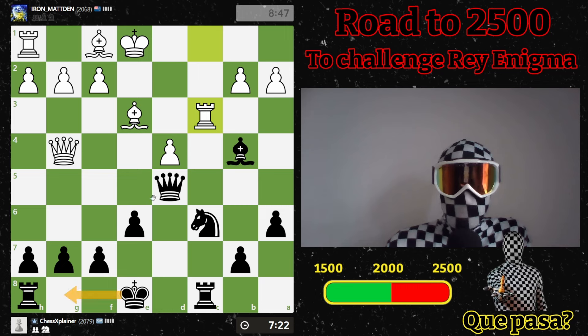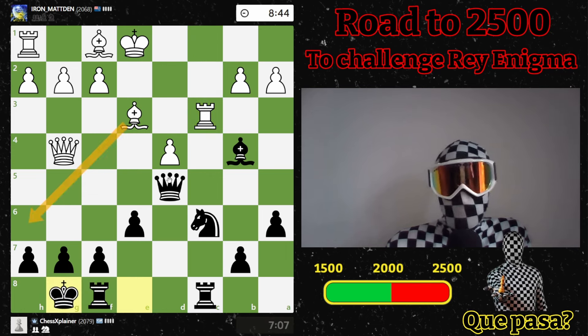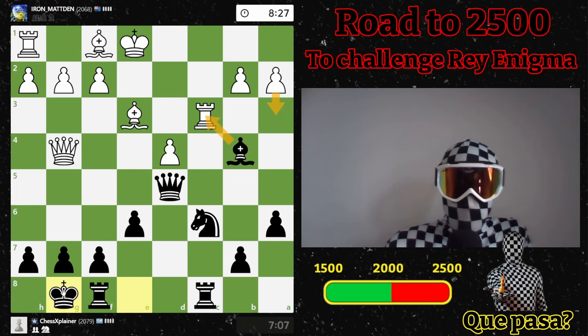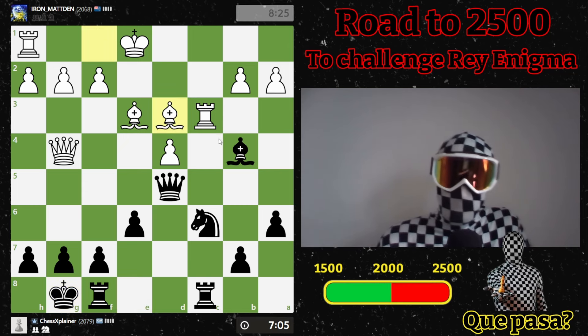Could even castle here, then I can take here. Castling is the best move — this pin is still alive. After this I can simply take, go here. He forgot about this tempo — he goes there, okay.